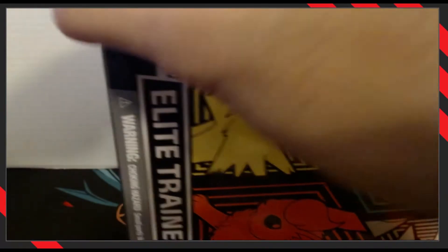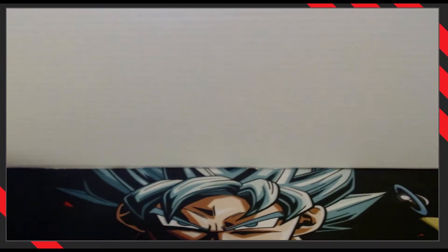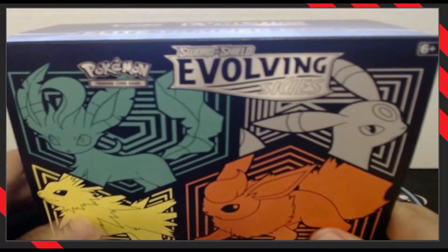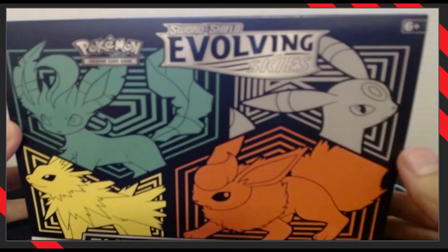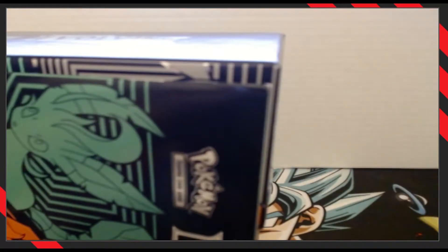I keep messing up with the background because I'm trying to see through the camera. I might need something to do a bigger tear here. There we go. Throw the plastic away — do the recycling, you know, we care about the ocean. And here we go — we got the Evolving Skies Elite Trainer Box, let's see what's inside. Throw this cardboard in the recycling.